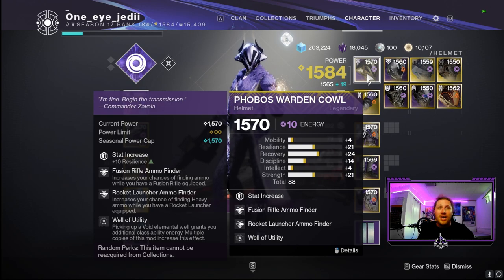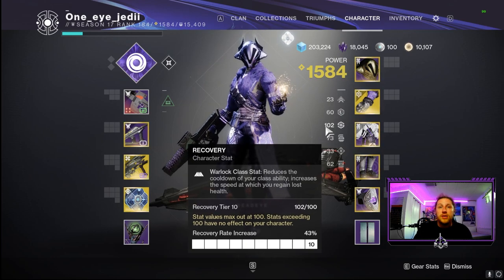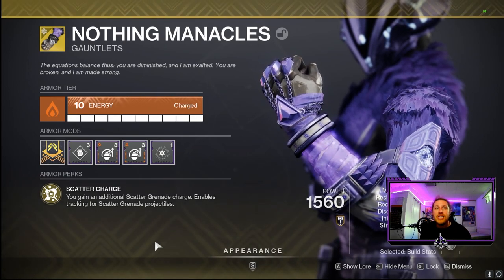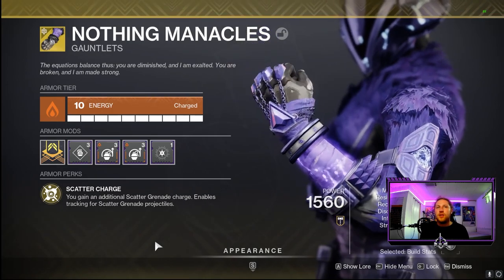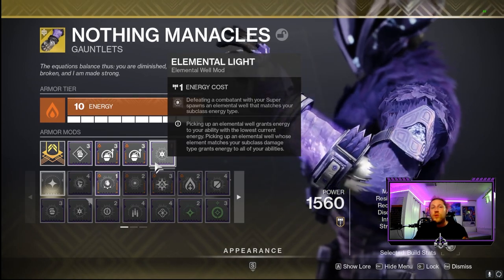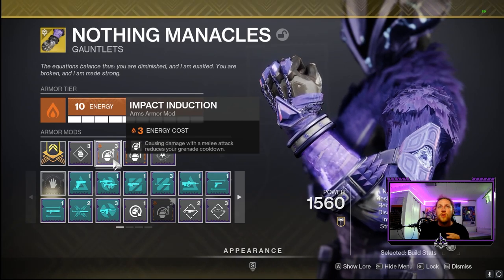For armor, we have complementary mods like fusion rifle and rocket ammo finders. Well of Unity on our helmet means picking up void elemental wells grants additional class ability energy, letting us throw down our Healing Rift constantly — especially with 100 Recovery. The exotic gauntlets, Nothing Manacles, give us that extra scatter grenade charge and enable tracking on the sub-munition projectiles, great for enemies behind cover. Elemental Light on armor means Nova Bomb defeats create void elemental wells.